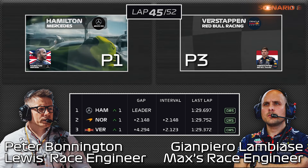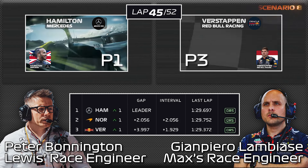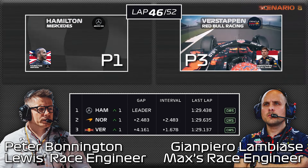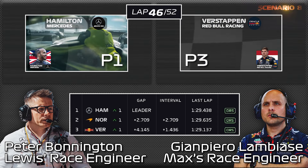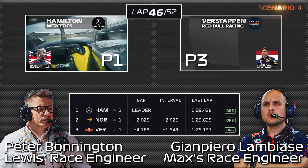Seven point across the line. You have 2.1 to Norris and 4.1 to Stratman. Hamilton 29.4, you're at 29.1, just 1.7 behind Lando now. Norris at 29.6 — we have HPP nine, position three.